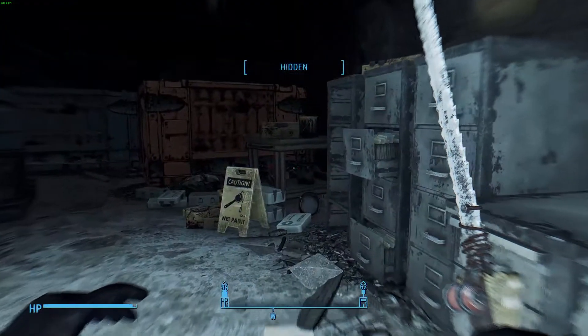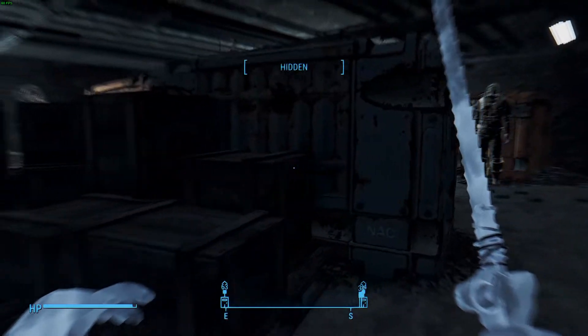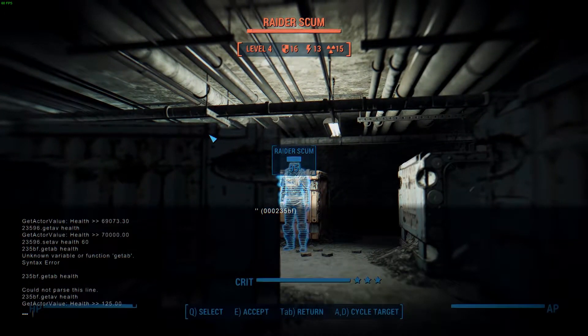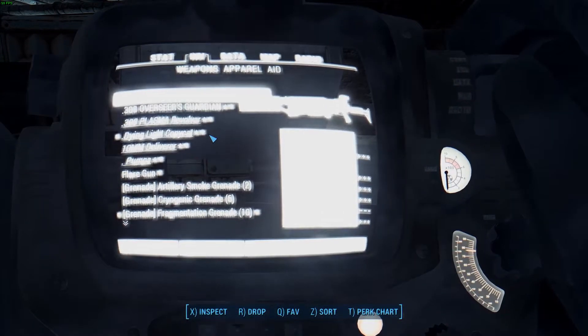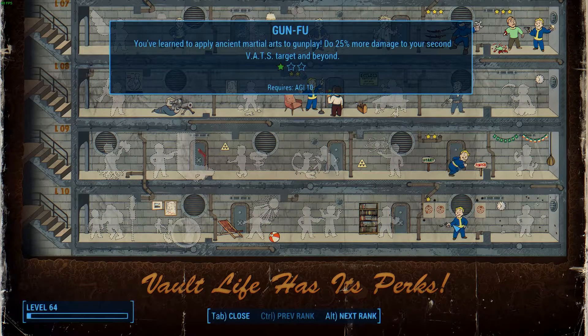Now in this part I'm gonna edit his HP to a relatively high value. You can see the two raiders here side by side and we're gonna edit the HP now — 50,000. And I'm just going to show you that we actually have the Gun Fu perk active on the perk page. Yes, we have Gun Fu active.